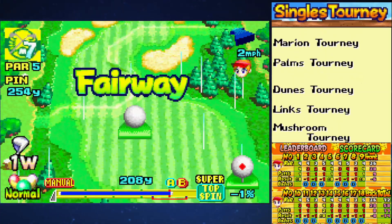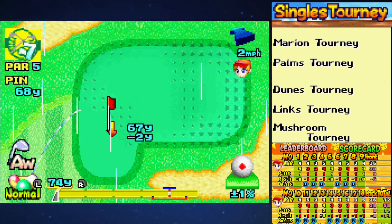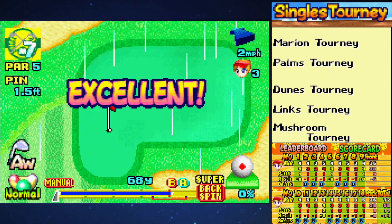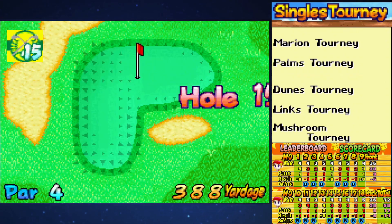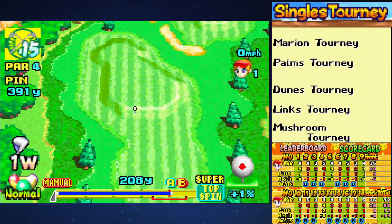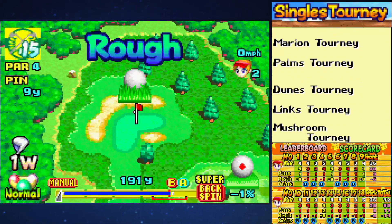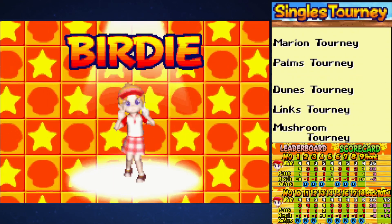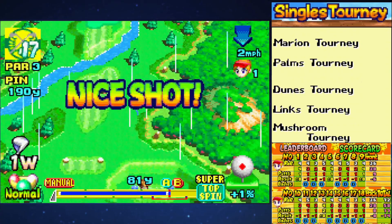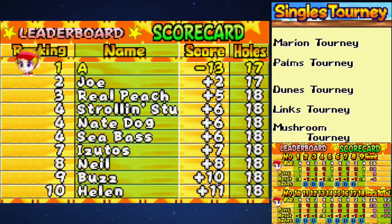Strategy is pretty simple. You'll see this throughout the entire run — I'm super top-spinning as much as I can to get as much distance as possible, because that's going to be the biggest issue playing through this game. I also use the super backspin shot a lot when I get on the green to try to chip it in. We've jumped to hole 15, by the way. Going forward, I'll probably show the first hole, the last hole, and then any interesting holes in between. On hole 15, I'm able to chip it in from the rough — take that nice shot, backspin it, birdie — and we're cruising through this.